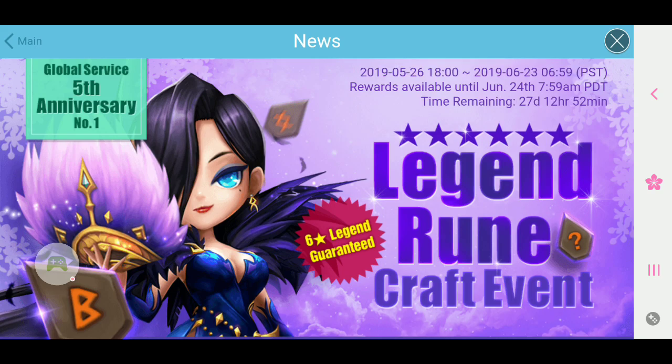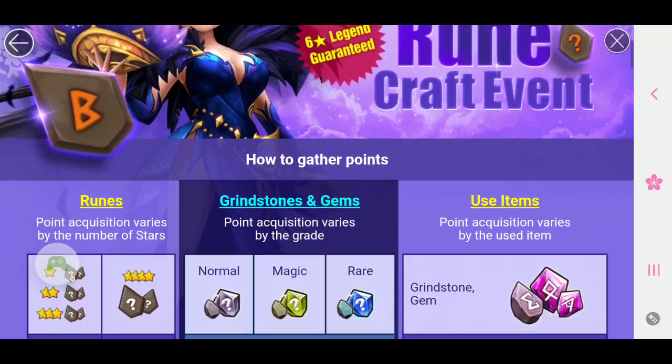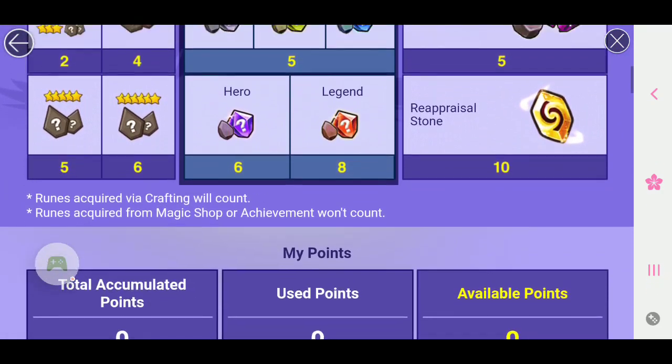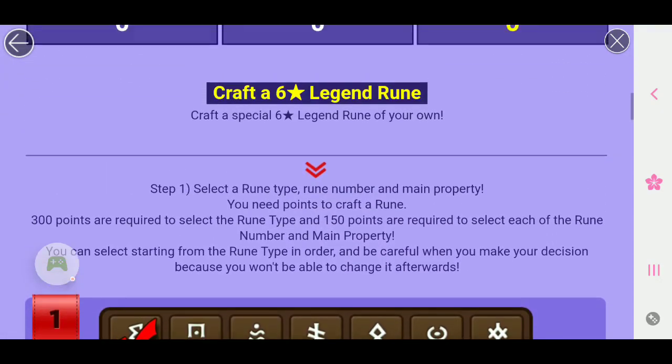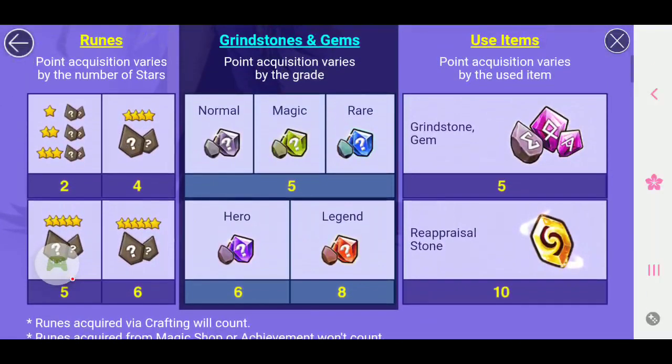It starts today at 7pm, and it's a 6-star Legend Guarantee. So we are getting points, and when we get these points we will use them to craft a 6-star rune. To get points, whenever runes drop in a dungeon, scenarios, or wherever you're fighting, they will each count for a certain number of points.